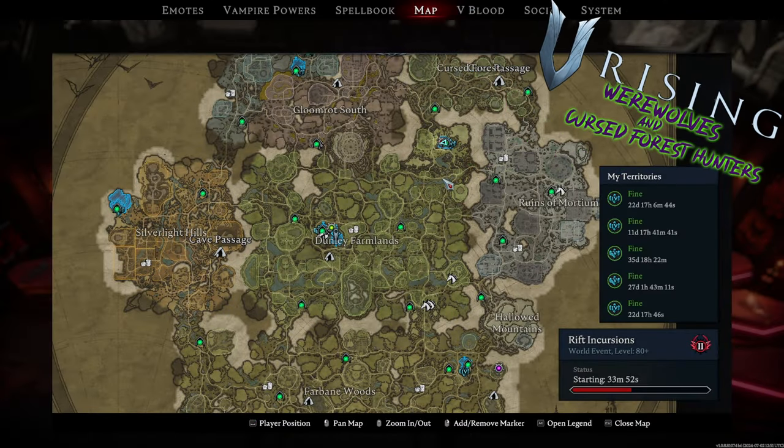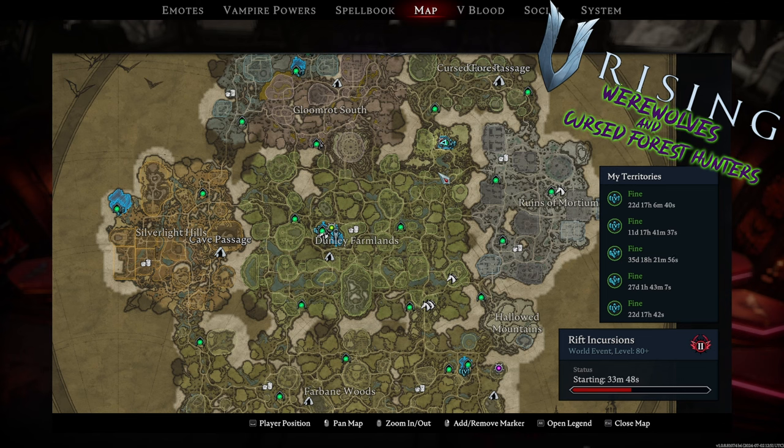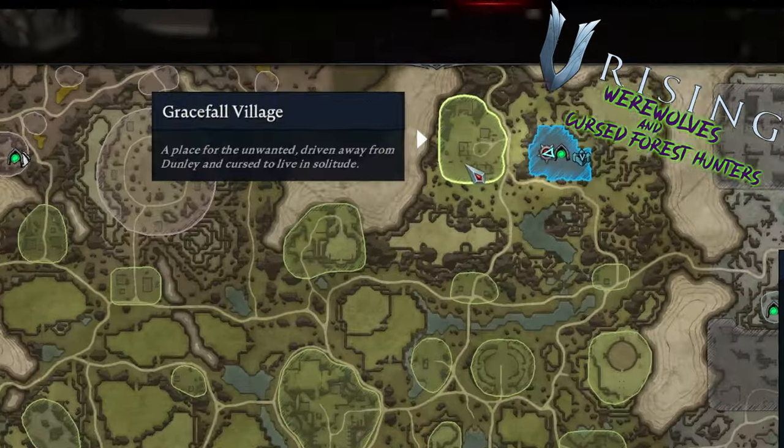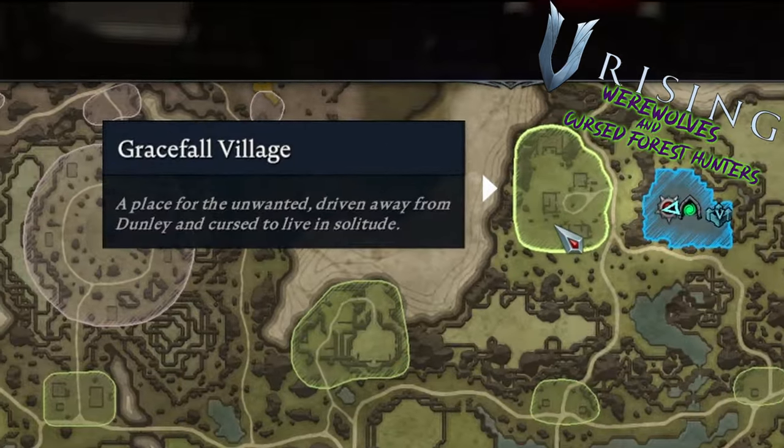We are currently just outside of Gracefall Village. We've got a castle over here for easier farming. If you do not know where Gracefall Village is, it is in the northeastern part of Dunley — located right here. Let's go ahead and head over there now.